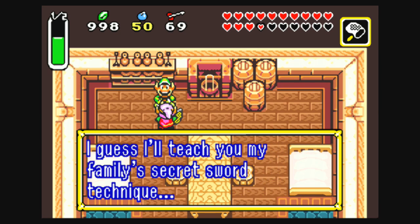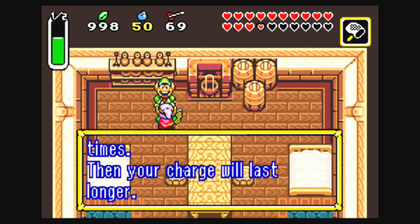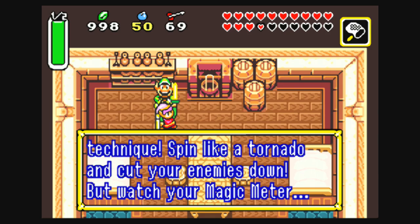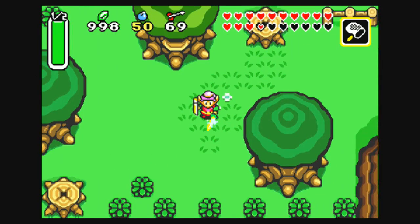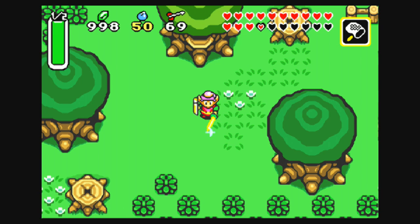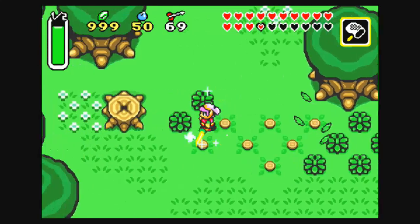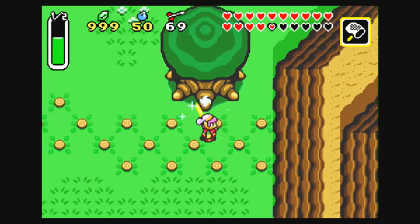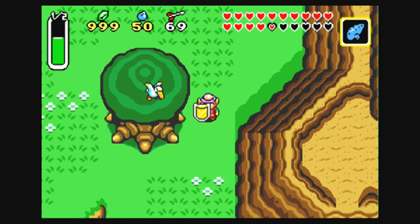The Riddle Man says he's no match for you and teaches you his family's secret sword technique: "Charge up your sword and press the B button many times — then your charge will last longer." We get the Hurricane Spin, but it does cost magic. Now you hold it down; after the second charge, that's when you start mashing B. Watch your magic meter. Next time you boot up the game, you can get this. It's actually kind of fun to use, but if only it didn't drain magic. They'd have to nerf it somehow — otherwise it'd be broken as hell.